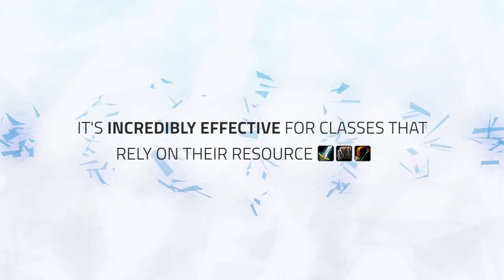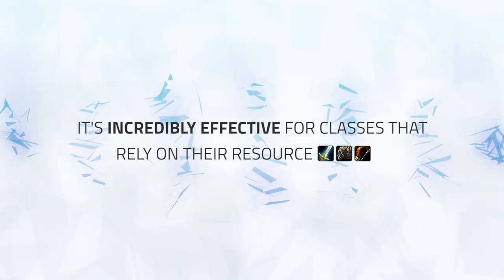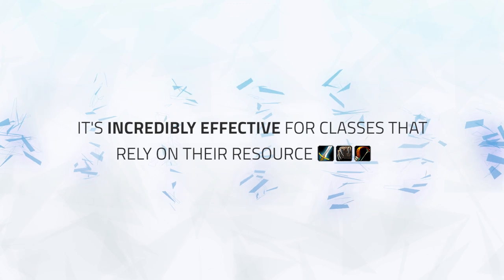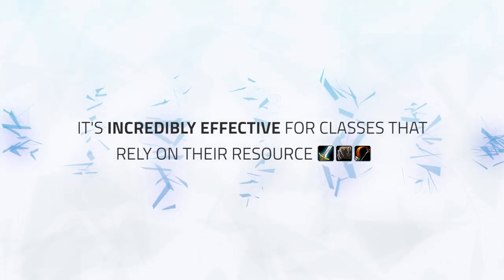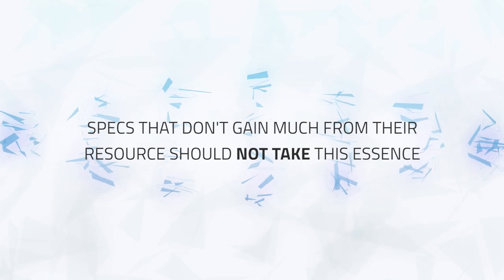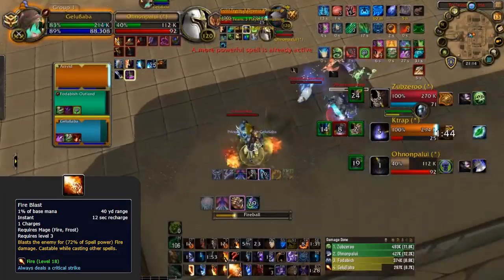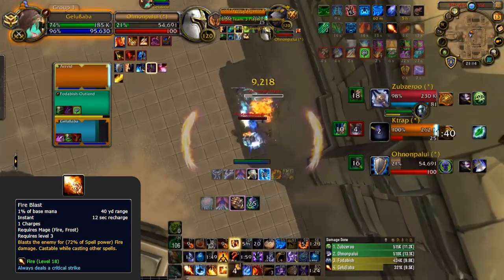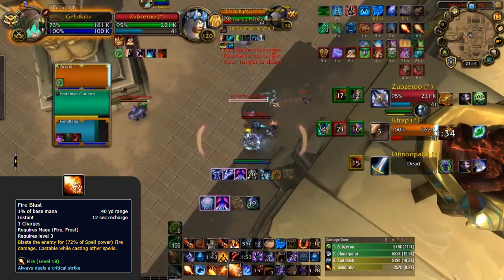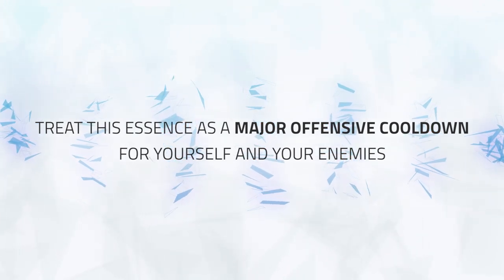Even though this essence is very simple and easy to use, it can be incredibly effective for classes that gain a lot from their resource. For classes that deal incredible damage with their resource, they can use it to achieve great burst, and using it in conjunction with another powerful offensive cooldown can easily force big defensive cooldowns or land kills. Fire Mages, for example, can gain quicker Fire Blast recharge rates, allowing more instant Pyroblasts and increasing burst damage while making it more difficult for opponents to react. For classes that benefit greatly, this major essence will basically act as another offensive cooldown.